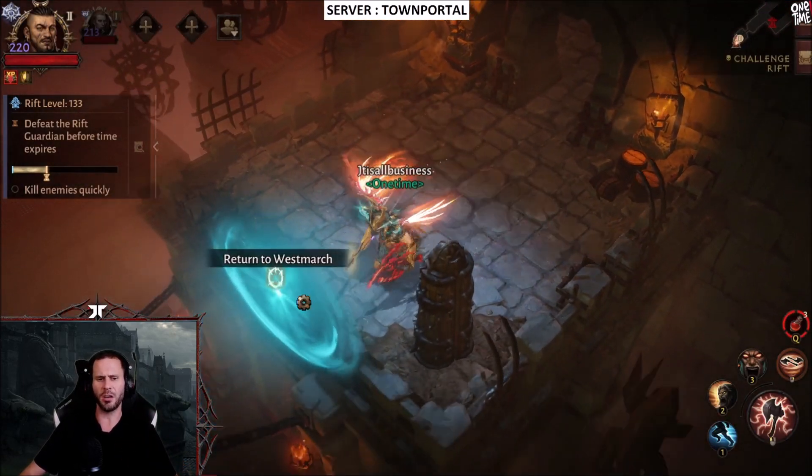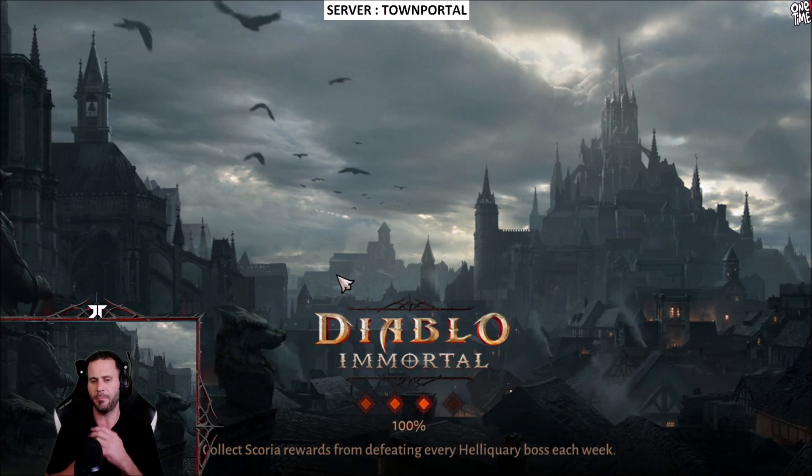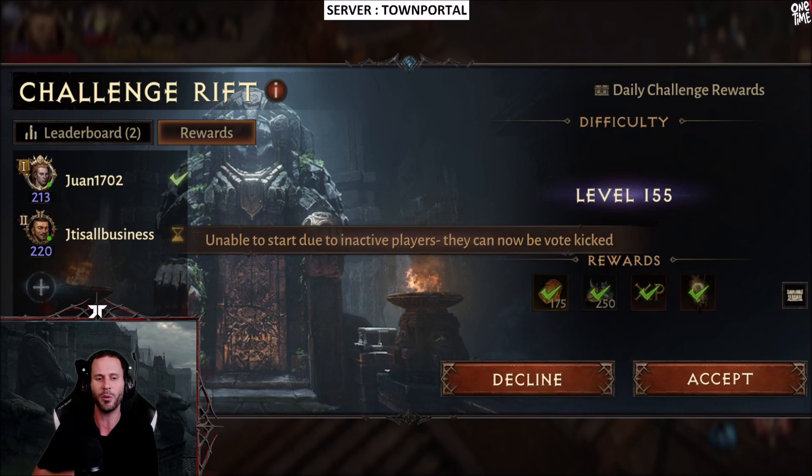I think barrier shield is going to be worth stacking for even one piece of gear to give you that 2% chance at minimum, because that's an extra shield — definitely beneficial. I'm going to be using barrier set, and that is a fact. Anyway guys, I am out of here for now. My boy Juan wants to get in that challenge, gotta go help this man out. Peace out, fellas.